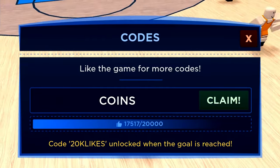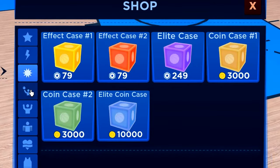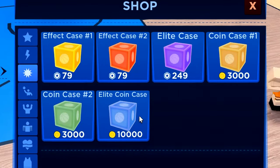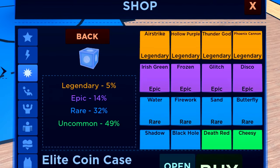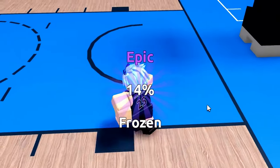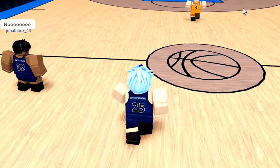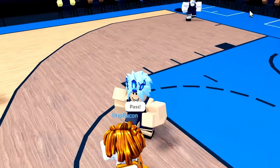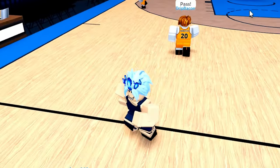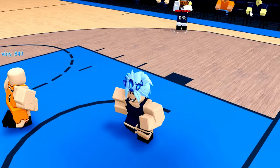And if you guys are wondering what you can get with coins — well, we got 10,000 coins. If you go ahead, you can actually see you can get yourself an elite coin case. So let's buy one and see what we can actually get. We got an epic. Now let's go to our inventory — frozen. Not entirely sure what it does, is it like a trail we've got when we get the ball? Let's see if we can actually get the ball. Obviously they're not going to pass to me, but yeah, it's a shame — they just passed to everybody that's not me, so I'm pretty sure I'll never get the ball.